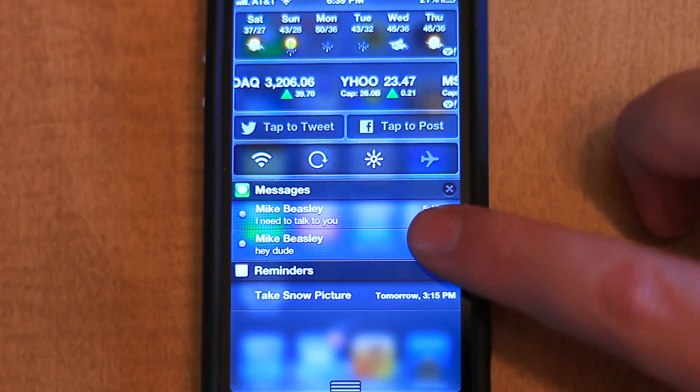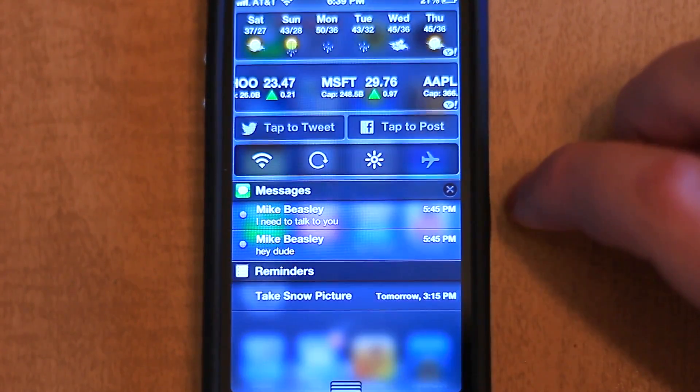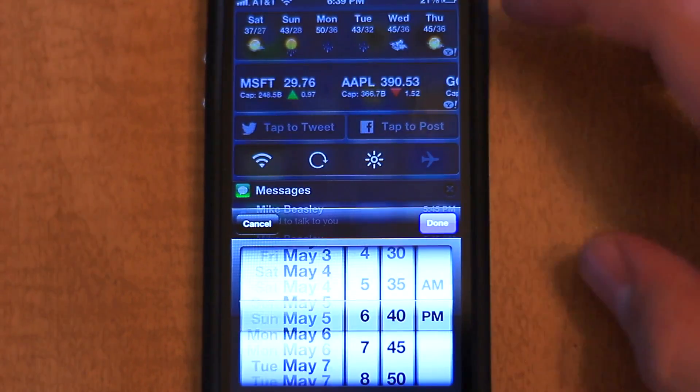Moving to Notification Center, you also have fine-grained controls over clearing specific notifications, just like on the lock screen.